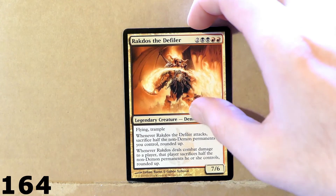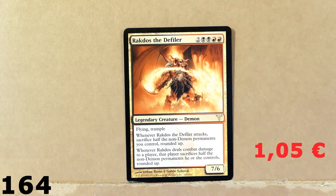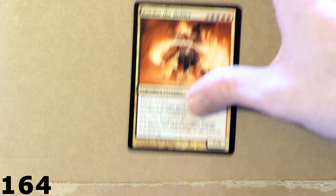Check out this card — this card is gorgeous. This is Rakdos, the Defiler. What a cool card! Flying, Trample, with a very powerful destructive effect. When it attacks, you can pretty much destroy all the creatures on the battlefield — something like that. Very powerful card. I spent a little bit of money here for this card, but it was definitely worth it. Check out the artwork also — amazing card.